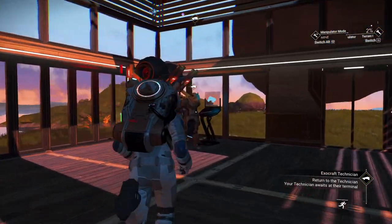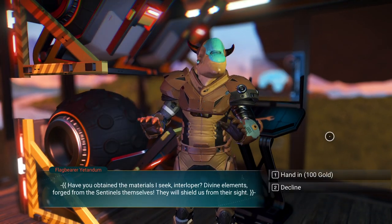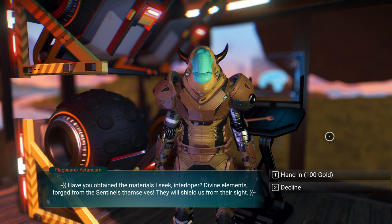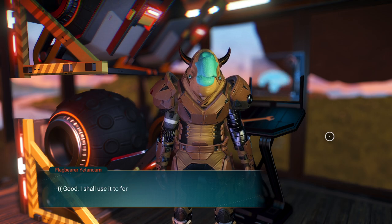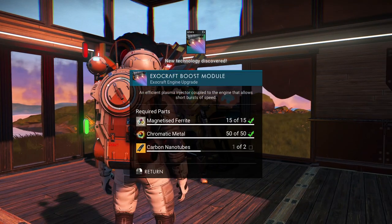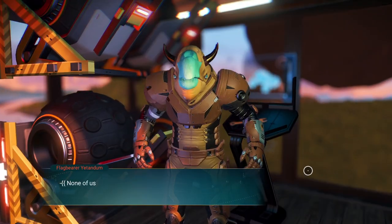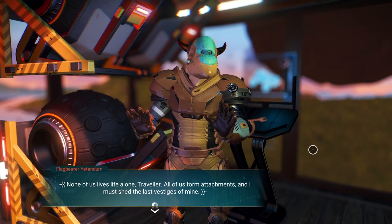I got a return already — done. 'Have you obtained the materials I seek? Divine elements forged from the sentinels themselves, they will shield us from their sight.' He wants 100 gold — that's not what they're made of, but whatever. 'Good, I shall use it to forge exocraft boosters for future expeditions.' We need carbon nanotubes — we got everything.